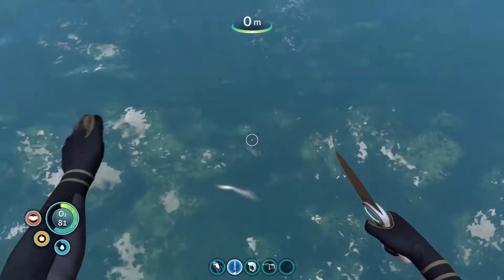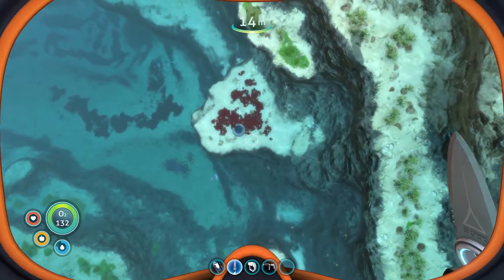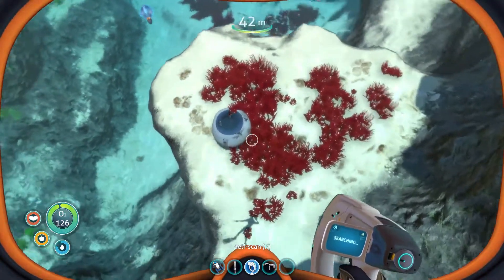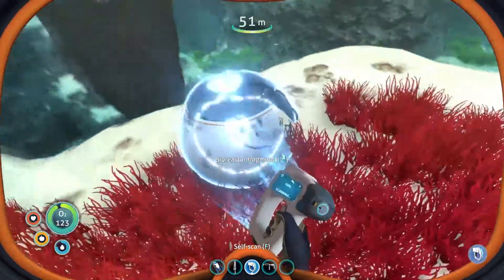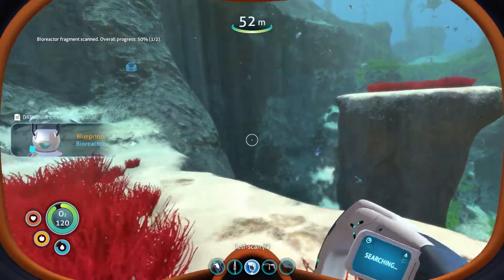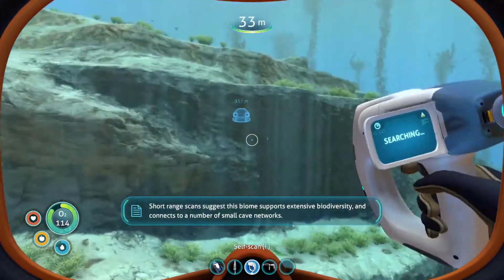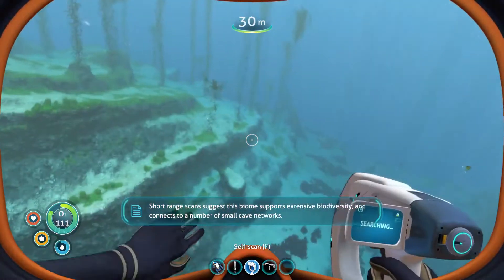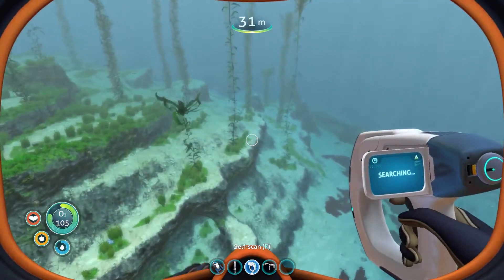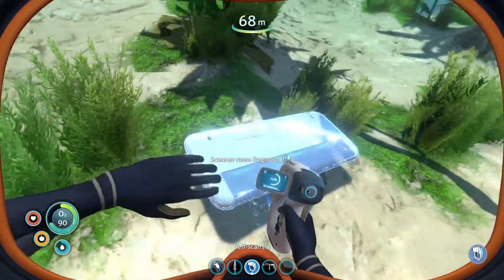I just need to swallow some sweet, tasty O2 along with some N2. I'm pretty sure nitrogen is one of those elements that can't be alone — it needs to be paired with at least itself. Bioreactor — why would a bioreactor be here? So I need one more of those in order to actually unlock the bioreactor. This biome supports extensive biome diversity. Scanner room fragment — we're scanning the scanner room, everybody.